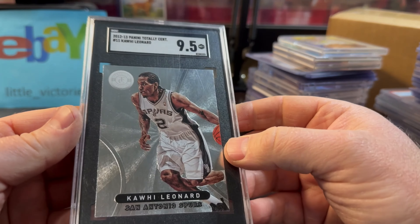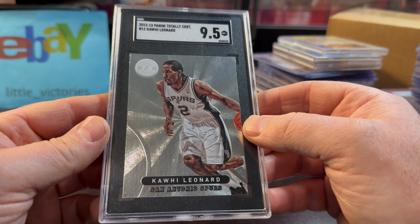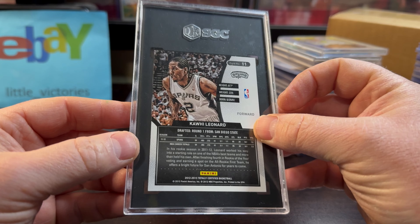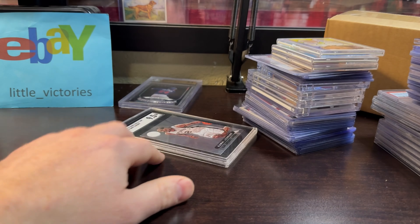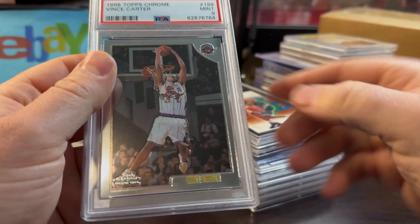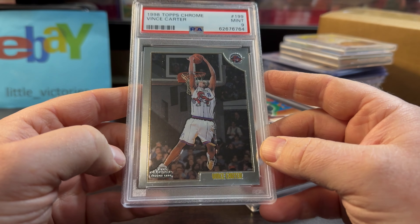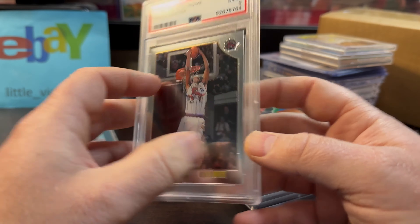Let's do the SGC card first. This Kawhi Leonard 2012 rookie — Totally Certified — was only $8, $8 for a 9.5. SGC slabs do sell for less, but I'll take it. Next up, way off-center — I'm surprised this one got a 9 — Vince Carter for $26, his Topps Chrome rookie. He has a nice following and a nice image. Look at that dunk — look at how high he is. Incredible.